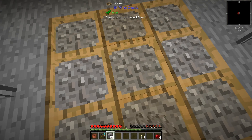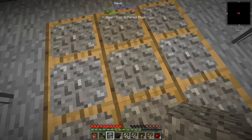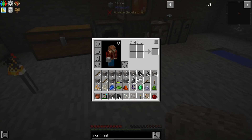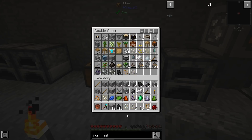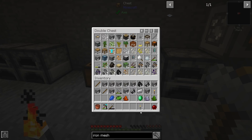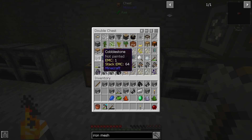We're also going to get other resources - there's some Thaumcraft stuff and fire crystals. We're raking in all kinds of crazy stuff and our inventory is about ready to have a big problem, so we should probably deal with that sooner than later. We're getting all these crazy Thaumcraft crystal things - I need some dirt, which means we just need to bust up some cobblestone.